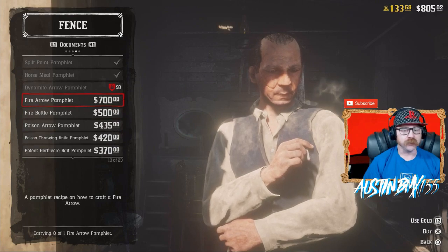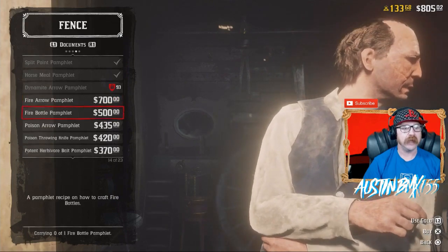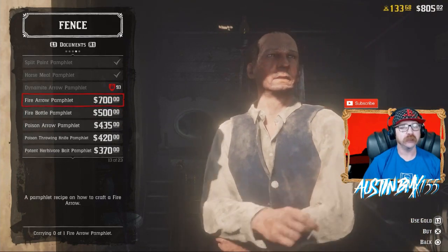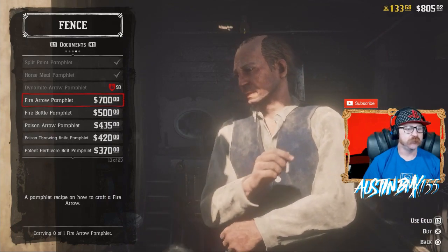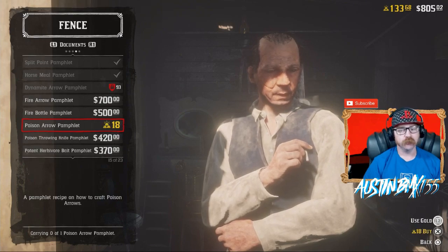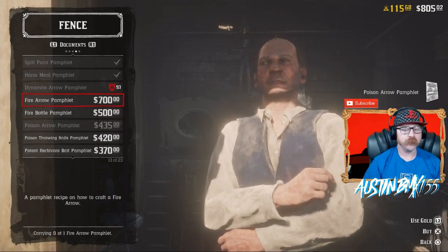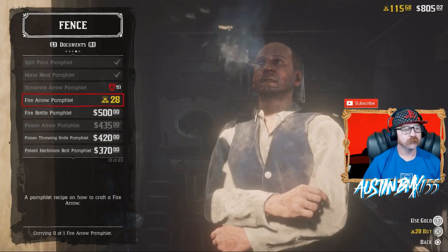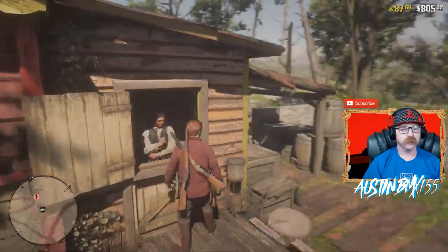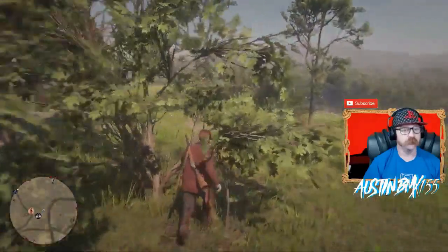So let's buy both of these. I haven't even looked at how much it is in gold. Let's see — 28 gold. That is quite a lot, that's like $10 if you buy not the pack. How much is this one? $18. All right, we're going to do it though because we want to show you guys this awesome stuff. Poison Arrow Pamphlet and Fire Arrow Pamphlet. There we go. That took a lot of gold. Either that or it would have been over $1,000.